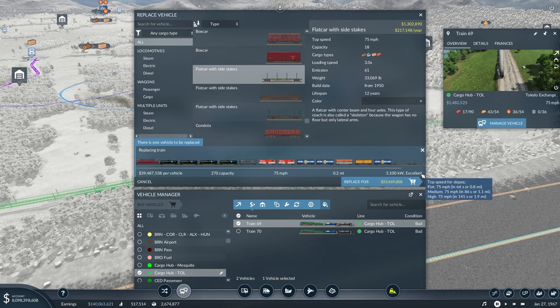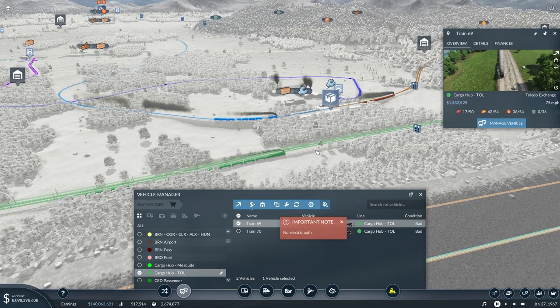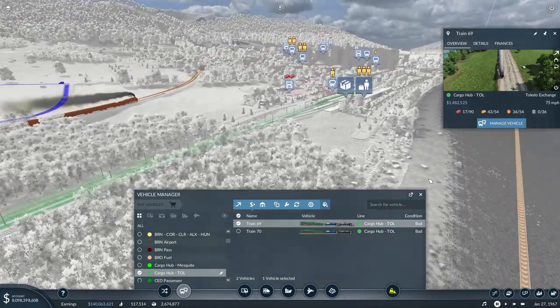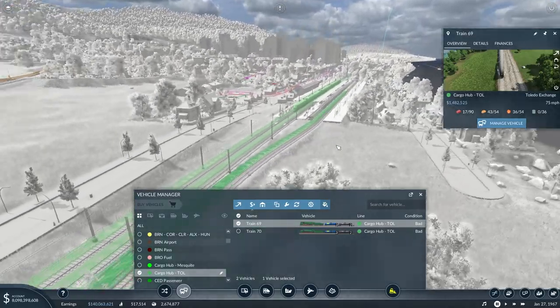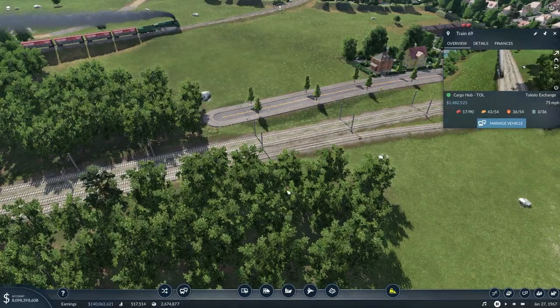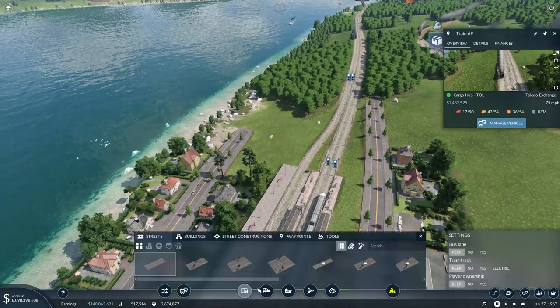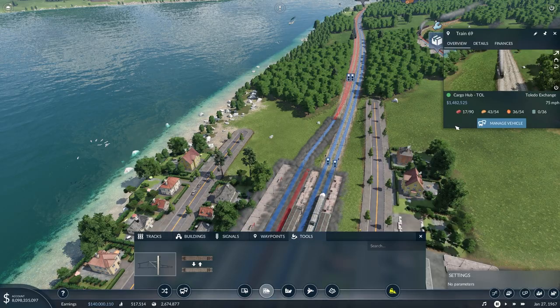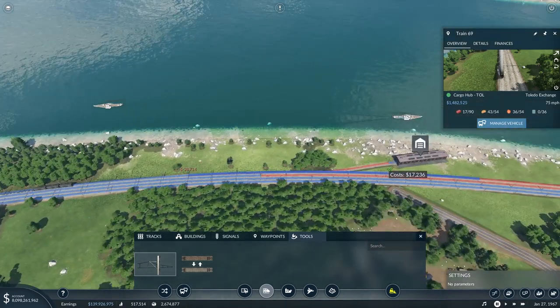So this is going to be our train and it should run pretty well. However, it says there's no electric path, and that does make sense as we don't have electric on this line for some reason. So I'm going to upgrade these tracks to make them electrified, and then we'll come back when we replace the train.